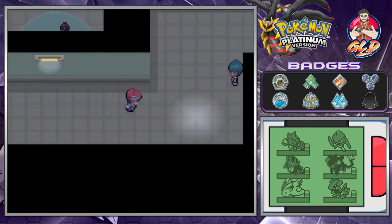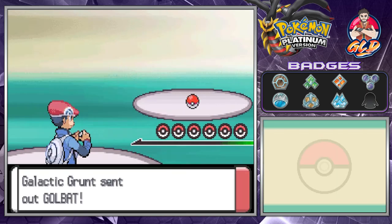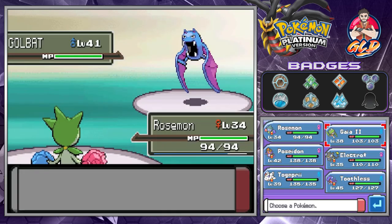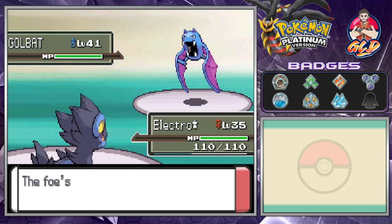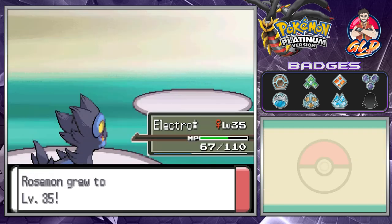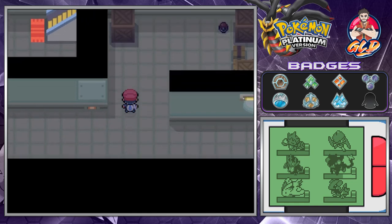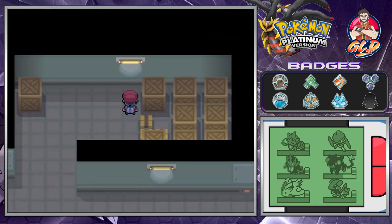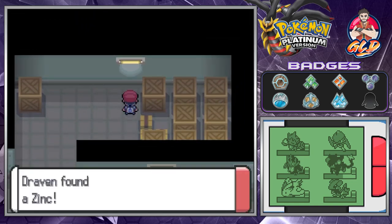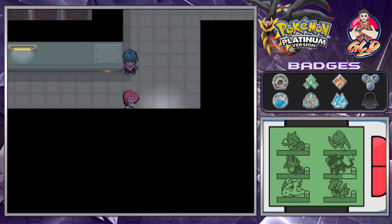As always we're battling everybody because we can, trying to get all our Pokemon up to level 40. Thunder Fang for the win and Rosemont grows to level 35. We also find a Pokeball and a Zinc.